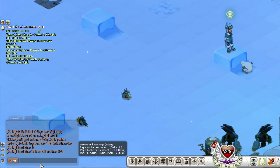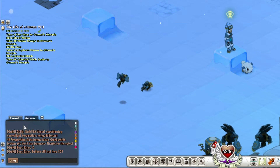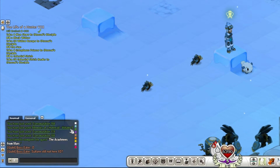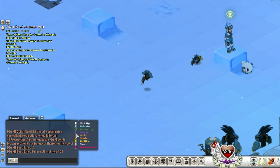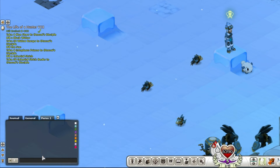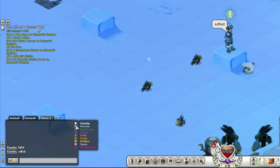Then you have the chat bar. You can use this for chat. By default, journal is just marked with the game log and general covers everything else. I've set it up differently. You can click on these tabs to disable certain things in the chat, and you can add more. You can have four chat tabs maximum.